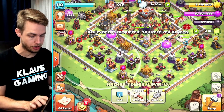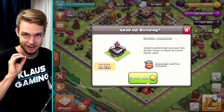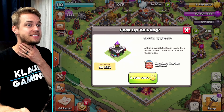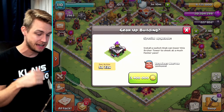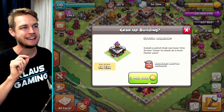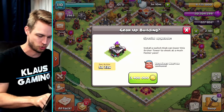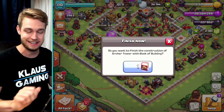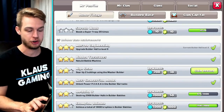Now the archer tower needs to be geared up next, and the archer tower is a five-day, 22-hour upgrade. That's a long time. So 3.4 million gold — it is using my main village gold, but it's only using a builder from builder base, so that's great. 3.4 million gold — bam. And let's use a book of building on that. Do I get some gems for that? 30 gems. Excellent.